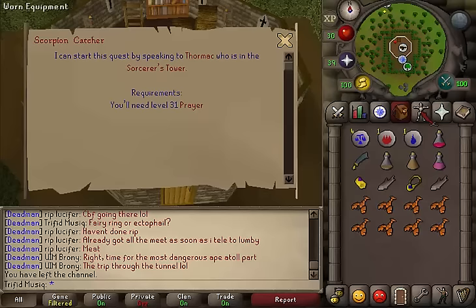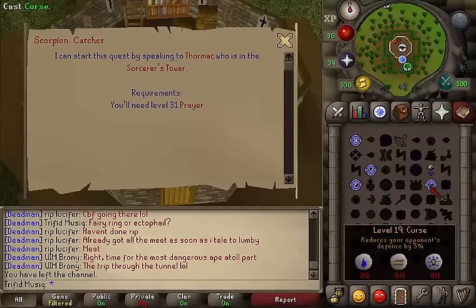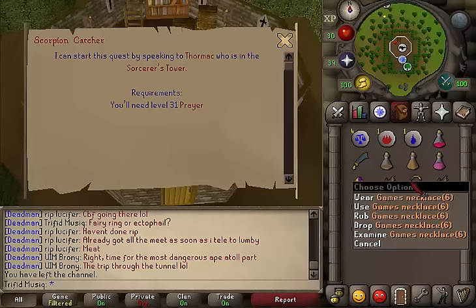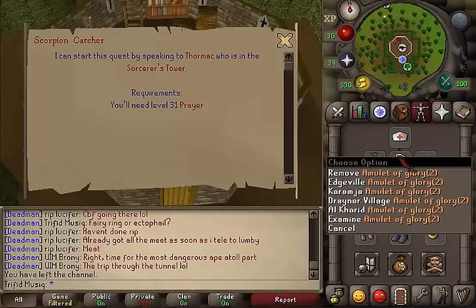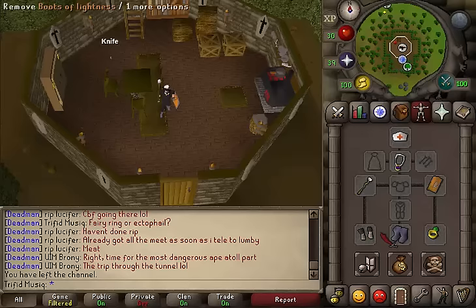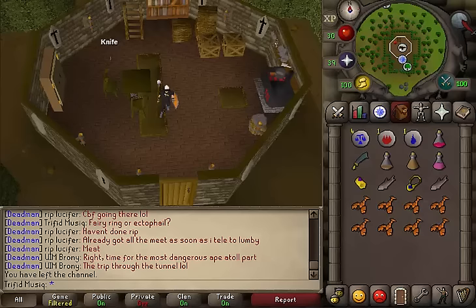An anti-poison potion of at least one dose. One teleportation method to Taverley dungeon — I will be using Falador. Two teleports to Camelot. One teleport to Barbarian Village — I will be using Varrock. One teleportation method to the Barbarian Agility Course — I will be using a Games Necklace charge. And lastly a teleportation method to the Monastery near Edgeville — I will be using a Glory charge. Also some food to pass monsters up to combat level 172. Because we don't need to kill anything during this quest, weight-reducing armor and stamina potions are helpful.